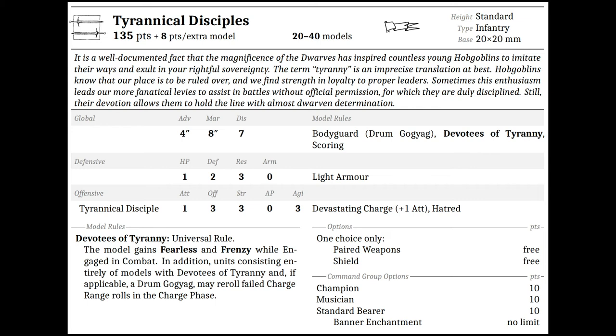I feel like the Tyrannical Disciples are in a strange place between hammer or anvil role. If I were going to use them, I feel like they're best used as shock troops — run in 20-man blocks to draw fire as they march up the board in the first turns, then charge something easy to kill and likely win, especially if equipped with paired weapons giving you three attacks each for the block. Though personally, I feel like the points for this unit are best spent elsewhere.